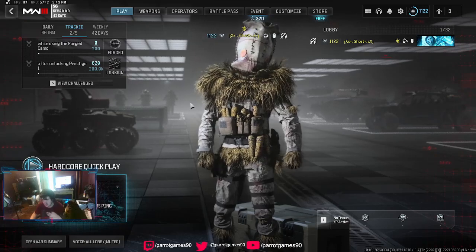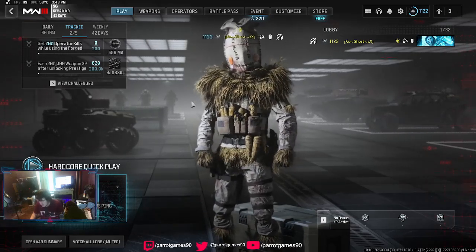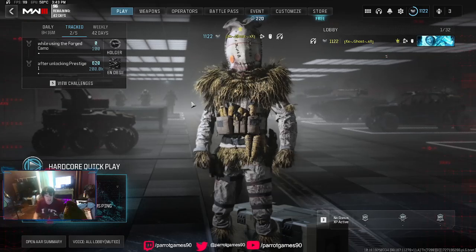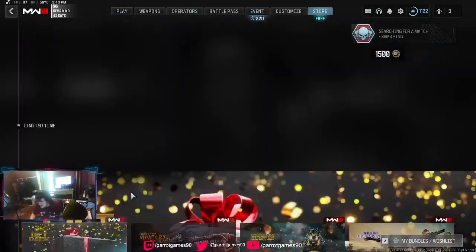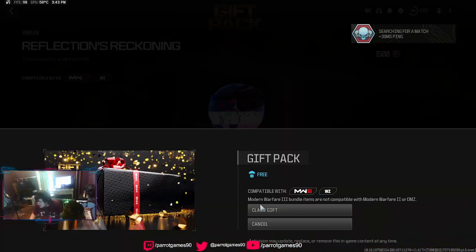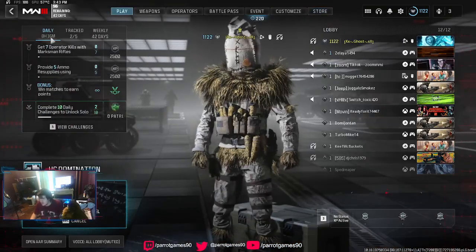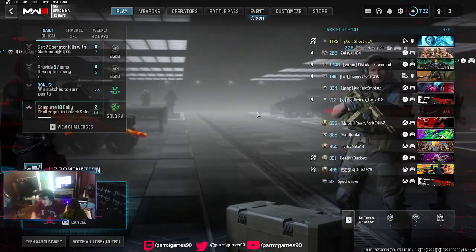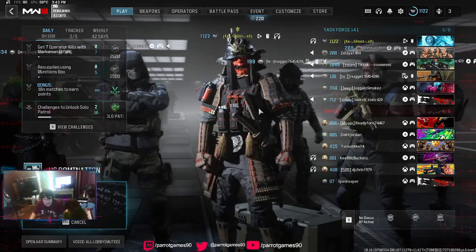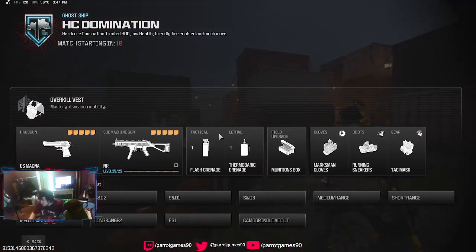We're going to go into Halloween Shipment and try this out and play and do a little bit of gameplay. I think that'll be it for today's video. Tomorrow we have new stuff coming out. There's even a free item in the store — I got it anyways, free gifts, so might as well. Not a bad looking camo for Modern Warfare 2 weapons. If you already unlocked it, in my opinion, I think it's more worth using now than ever because they have updated them to make them look brighter.